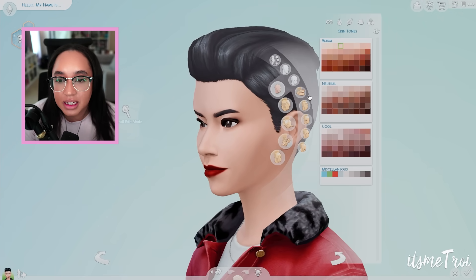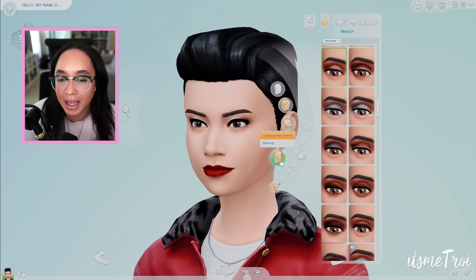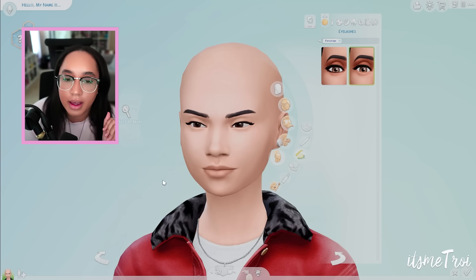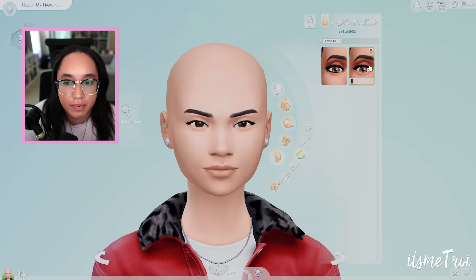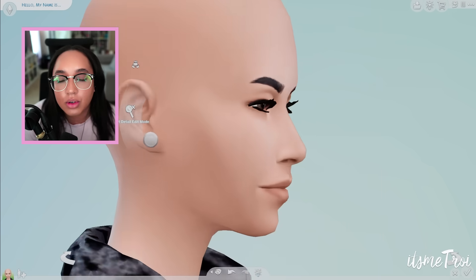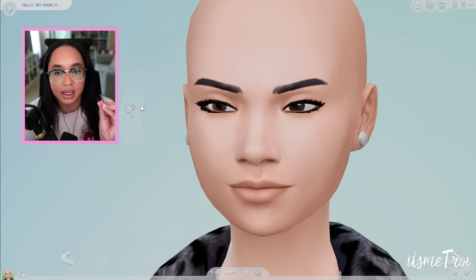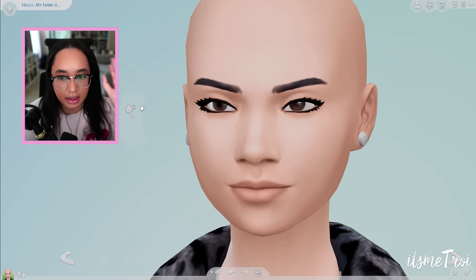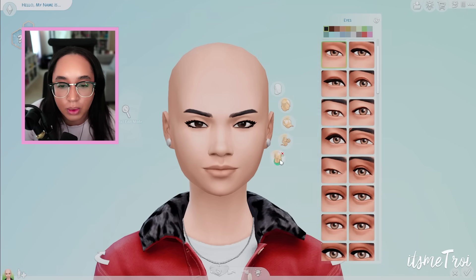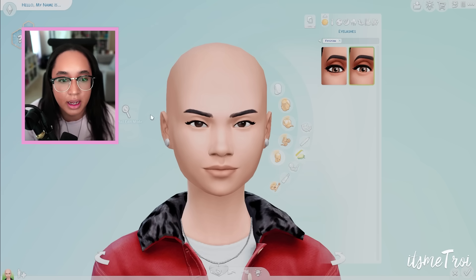The new eyelashes are under Makeup, under the Eyelashes category. We get two new eyelashes. One of them has very thick lines — it looks like they took the original strips and elongated them, adding little flicks on the sides. From far back they look fine, but up close I don't really like it. The other one is my favorite because it's not too heavy.